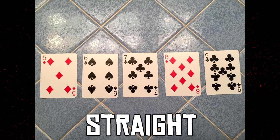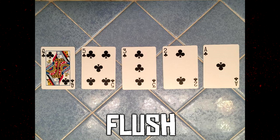Above a straight is a flush. A flush can be from any of the four suits. In this case we have a club flush: queen of clubs, five of clubs, three of clubs, two of clubs, and ace of clubs. The order doesn't matter — it can be all over the place. If you have five cards all in the same suit, whether diamonds, hearts, spades, or clubs, you have a flush, which beats a straight, three of a kind, two pair, pair, or high card.